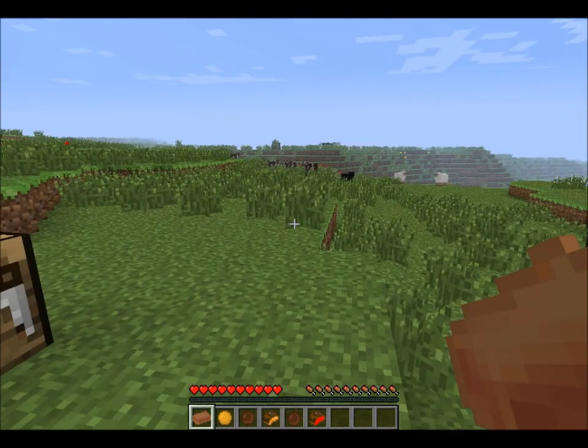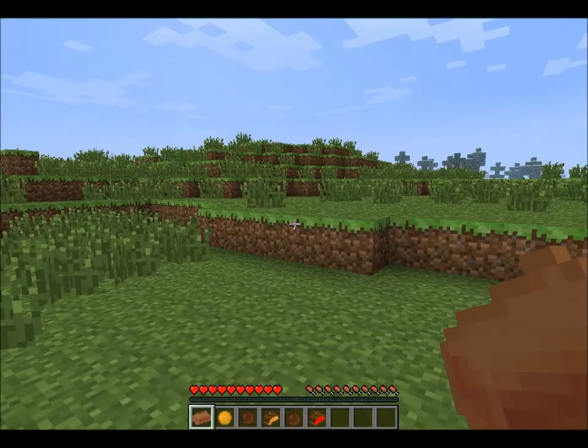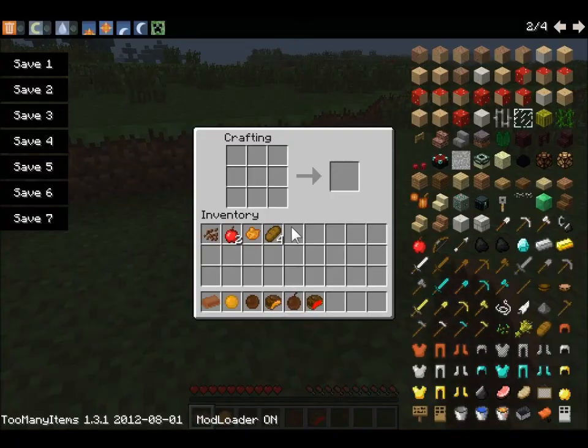Now I'm going to show you how to craft all these items using the normal items. So to make a chocolate bar, you have to put 1 cocoa bean anywhere on a crafting bench, and you get 3 chocolate bars.